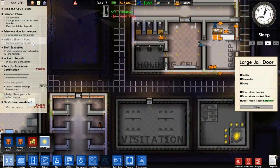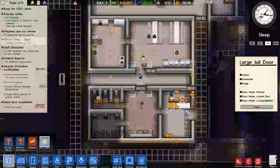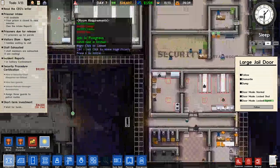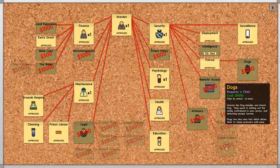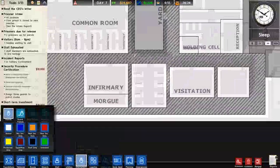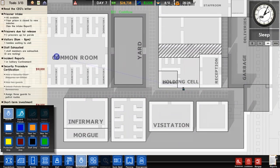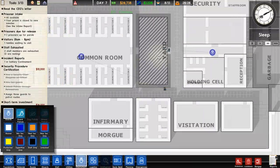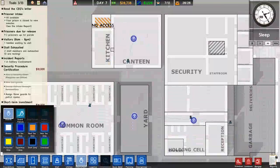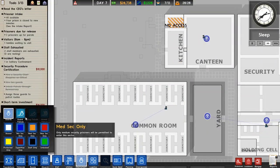One family is going to visit at 8am — I don't know if we'll make it there. I'll just let them do that. Patrol is unlocked — awesome! We need to assign guards on patrol routes. Let's keep one guard in the main hallway, one in the yard, and one in the canteen.